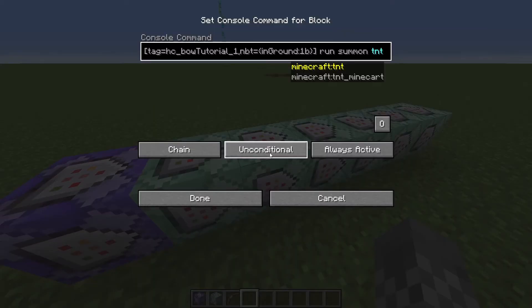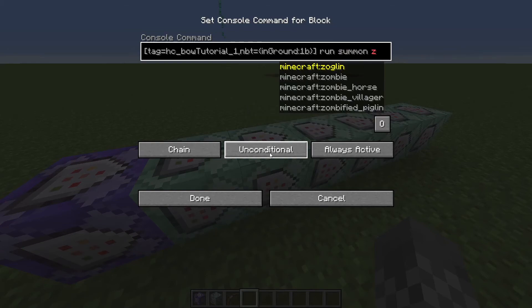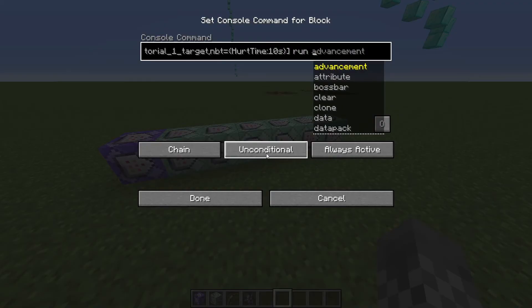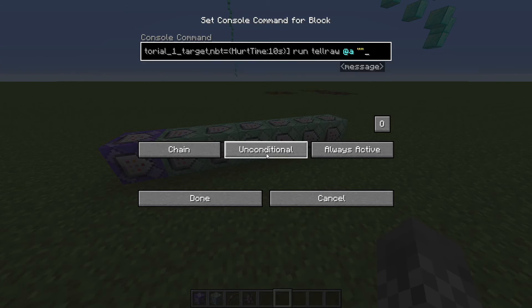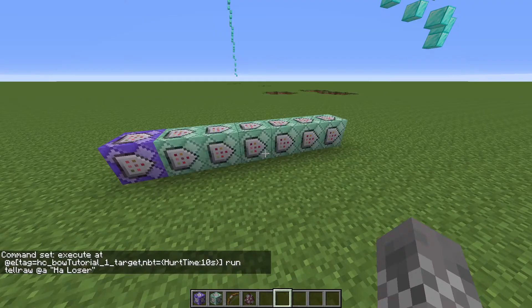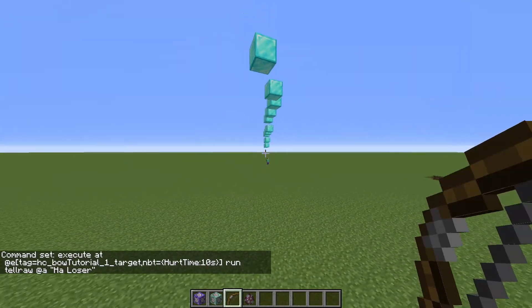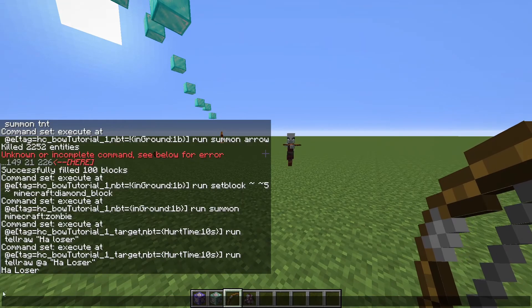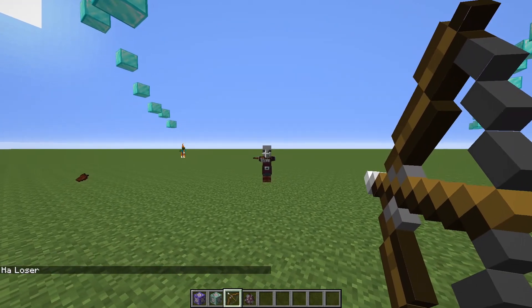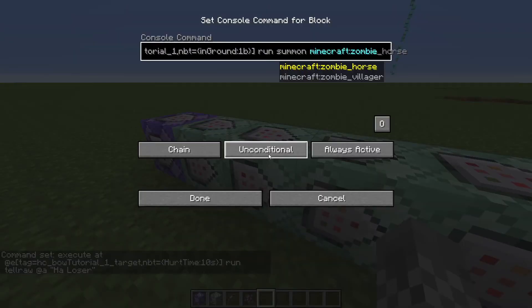Similarly, when it lands you can make it anything you want. So maybe instead of TNT, I want it to summon a zombie. And then when it actually hits a target, instead of summoning TNT, I want it to say 'ha, loser.' So I can shoot — makes a zombie. And if I shoot this pillager, it says 'ha, loser,' because that pillager is a loser. Literally any command you want will work there.